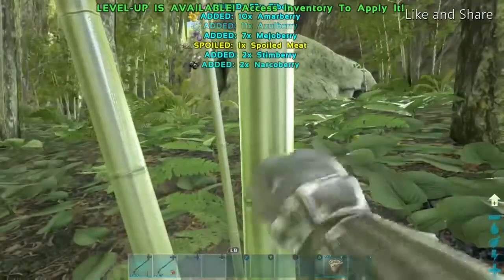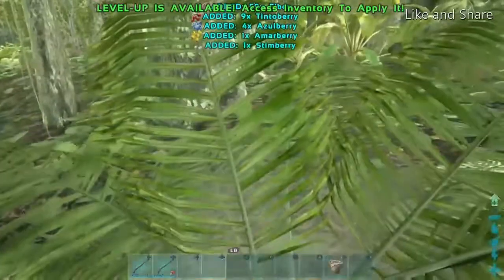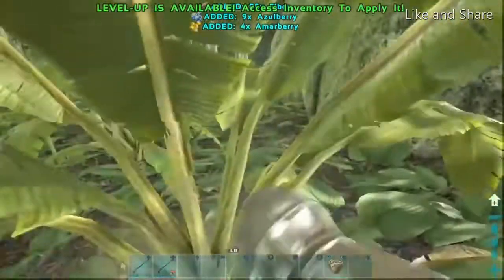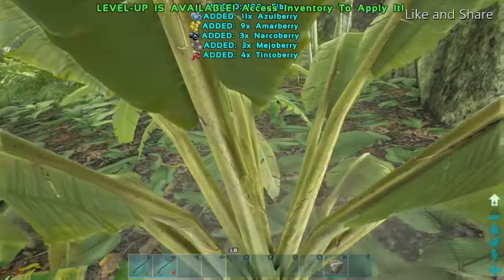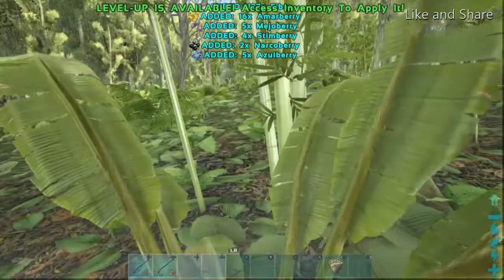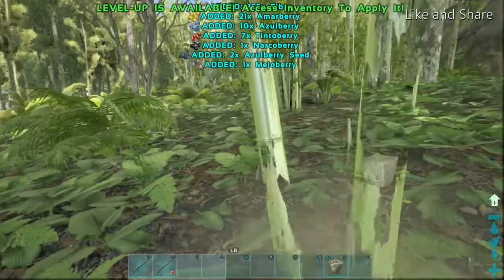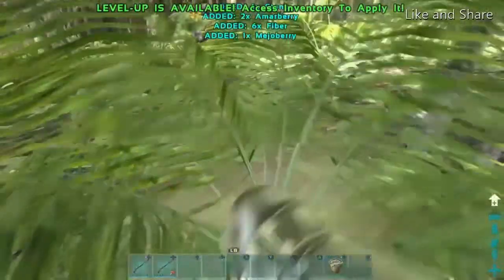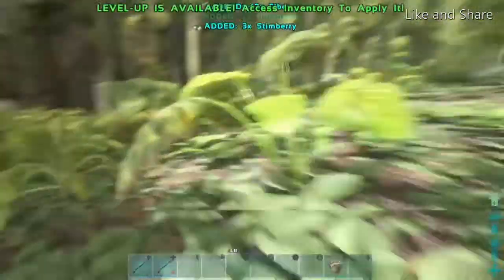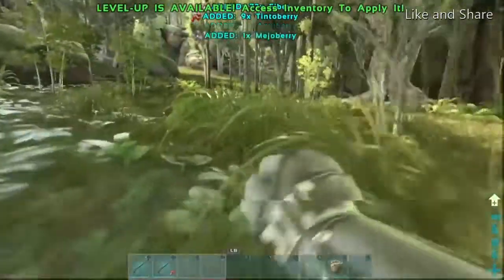They can also be found in the mountain area on Scorched Earth. The Kentrosaurus is like a relative of the Stegosaurus but smaller and bulkier. In the wild, they're aggressive and come in groups with a pack bonus, so if one attacks you, another will join in and deal extra damage.